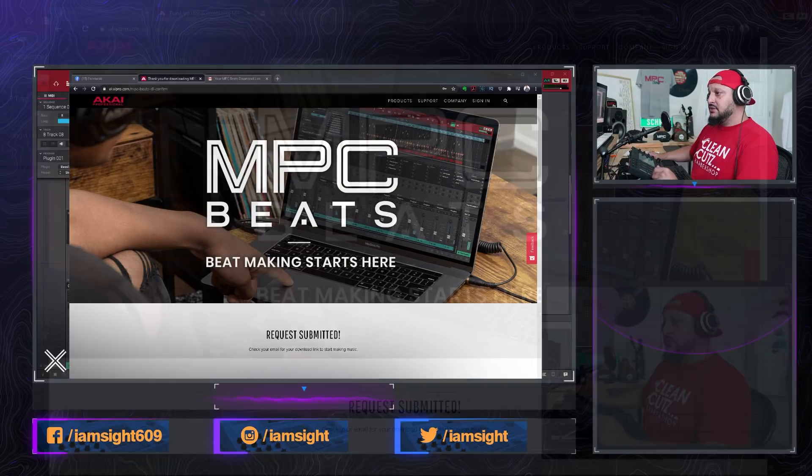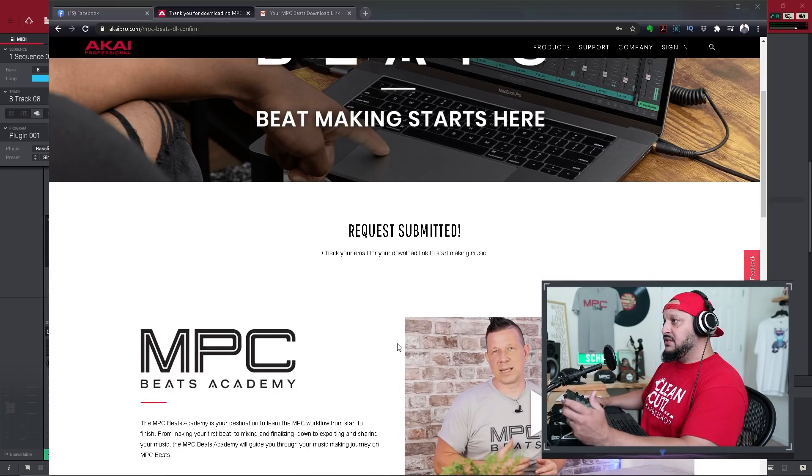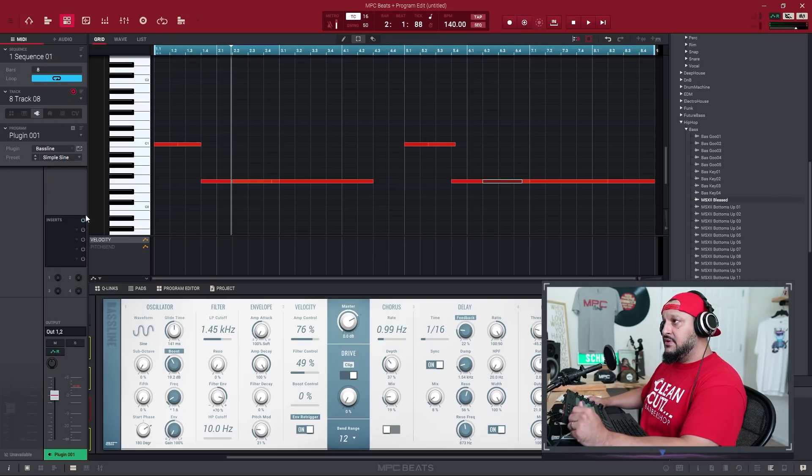I actually went in there and made a whole beat, but I'll just show you guys what it looks like. When you go to the website and look up MPC Beats, right here you can see it says 'request submitted.' I actually submitted a request and got it sent to me. I went ahead and installed it - they send a link right to your email.